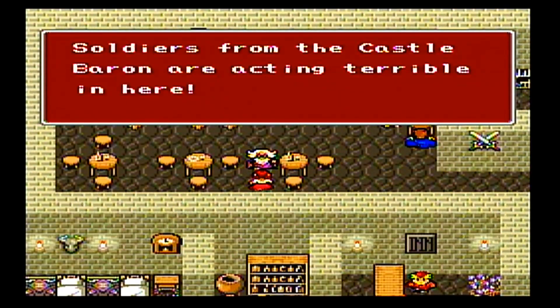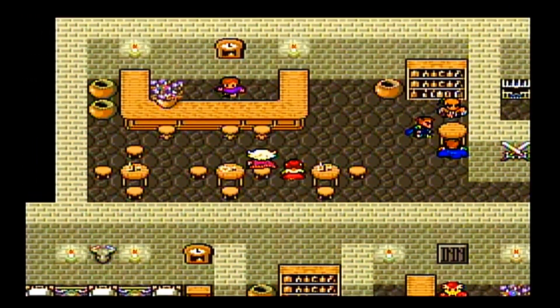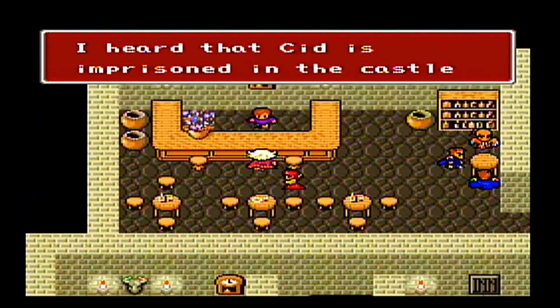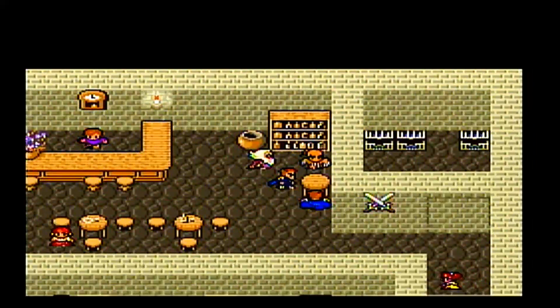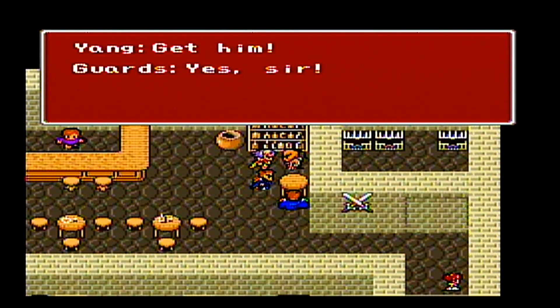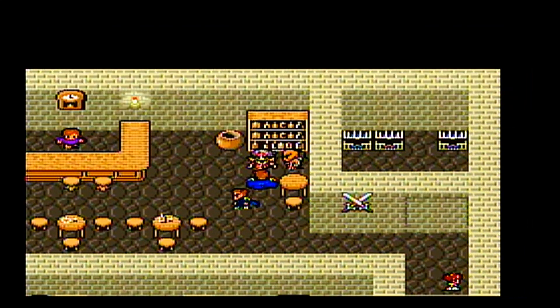We'll talk with him then. The soldiers of the castle and the banner act terrible in here. I heard that Sid is in prison in the castle for hiding them from Leviathan's ship. We'll find Sid. Yang! It's me, Roops. I became a Paladin. 'Get him! Yes sir.' You know, you have to fight these two guards.